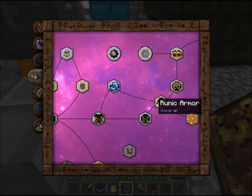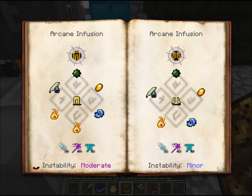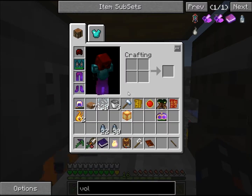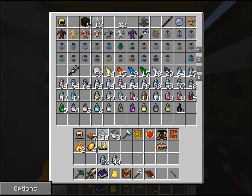Oh, that does not show us how to make runic armor — this does! So we need armor, primal charms, scribing tools, enchanted fabric. I already have the Niter. Amber Niter. And some golden boots.